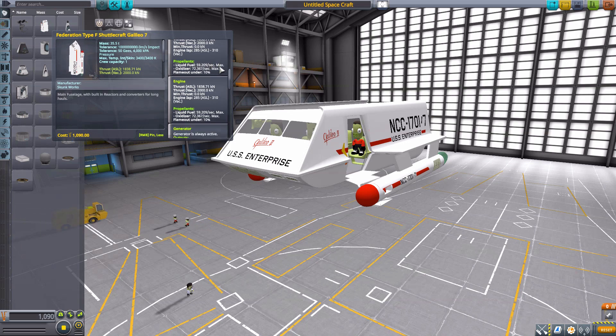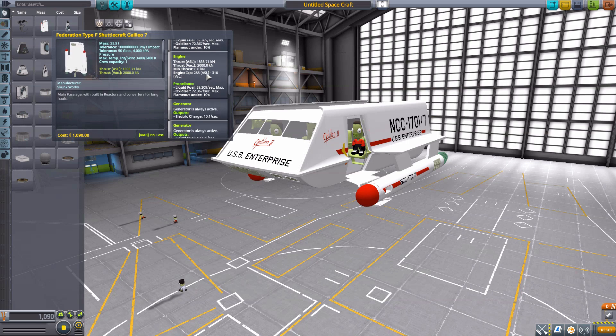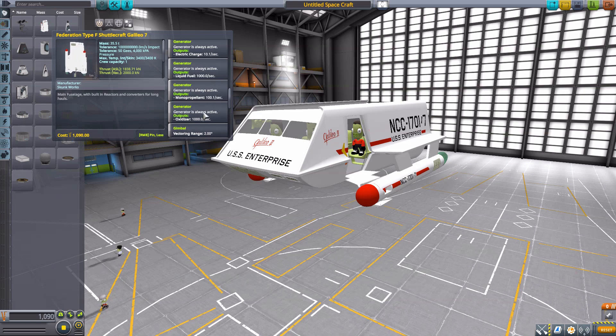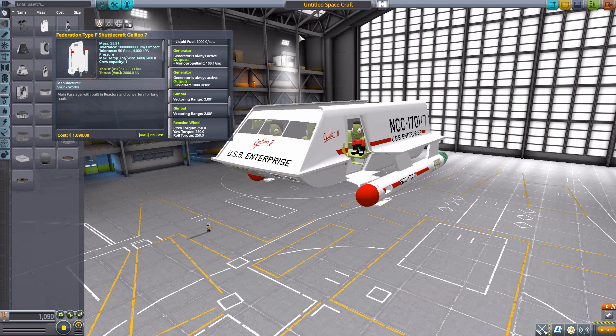Frankly, the ISP on this thing is meaningless because it creates more fuel than it uses. We have a generator creating 1,000 liquid fuel per second, 100 monopropellant per second, and 1,000 oxidizer per second. Basically, this thing can never run out of fuel — no matter how hard you burn the engines, it just keeps creating it. I find that a little bit cheaty, but then again, it's a Star Trek shuttle, they're kind of supposed to be. I did actually prefer how the Star Wars ships handled it, where you had to turn on the generator at the very least, so it felt a bit more realistic. But still, Star Trek shuttle — I can live with it.